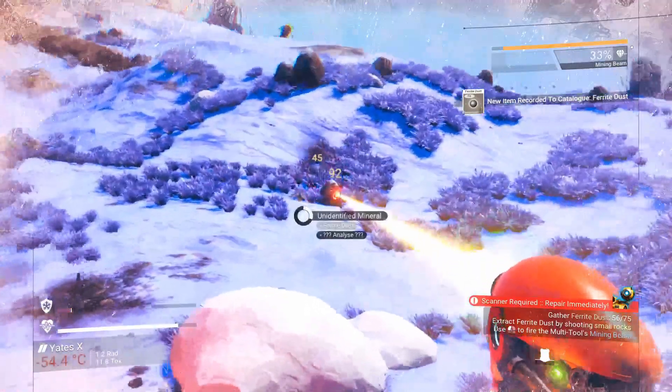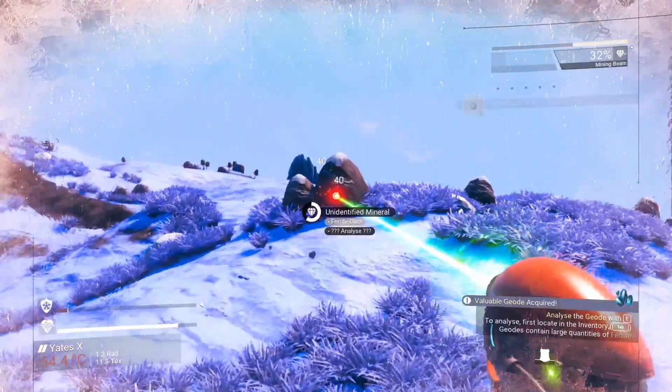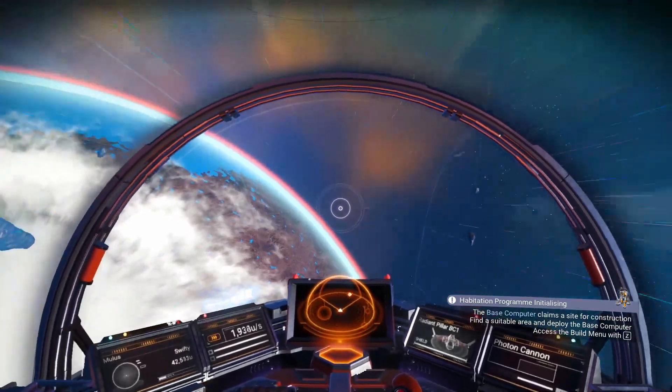Collect all the things I just mentioned and also carry on collecting everything you need for the main questline, then continue on the main questline until you fully fix your ship and you're able to fly out into space.